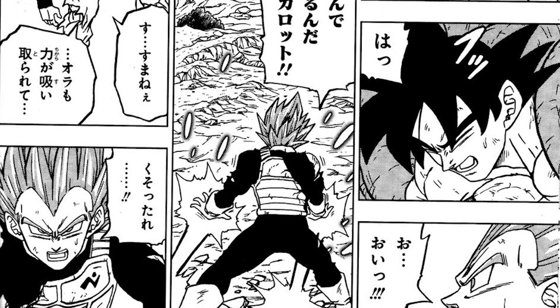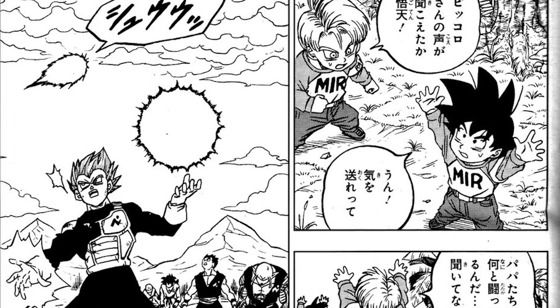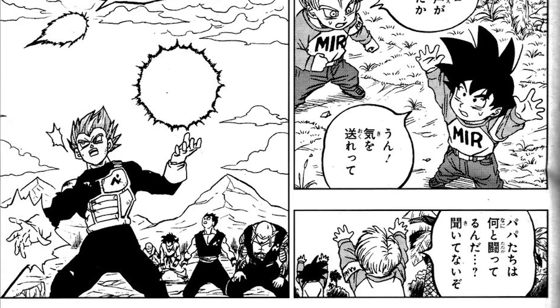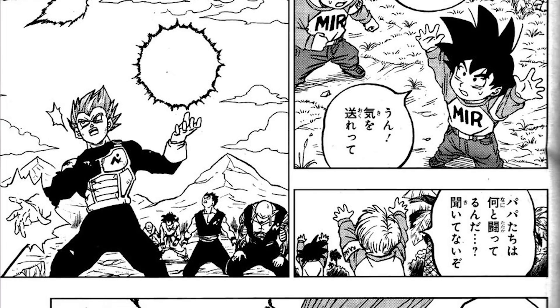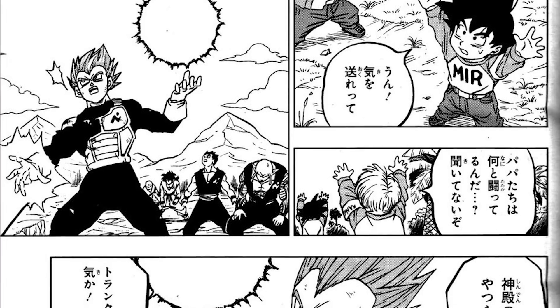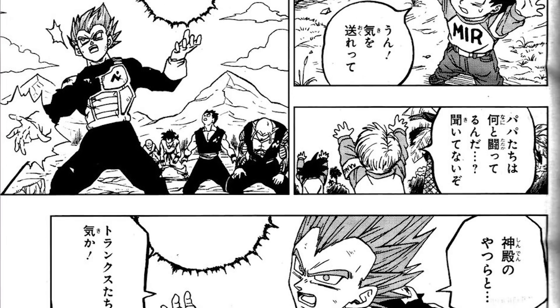Moro has the energy of the entire planet and Goku is dying. So Vegeta starts to charge up an energy ball, but it looks like a spirit bomb forming in his hand as Goten and Trunks offer their energy to Vegeta. Vegeta can use the Genki Dama now, I think.